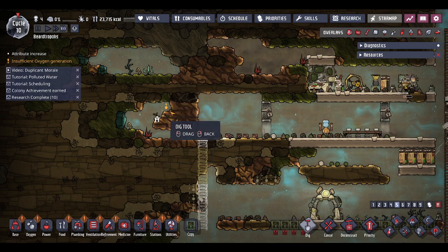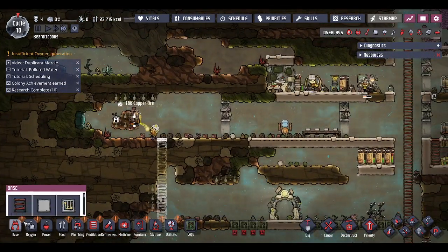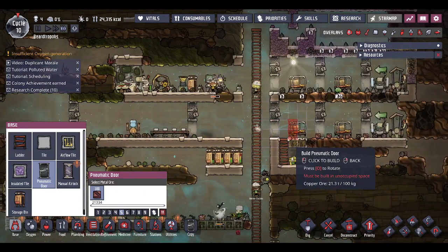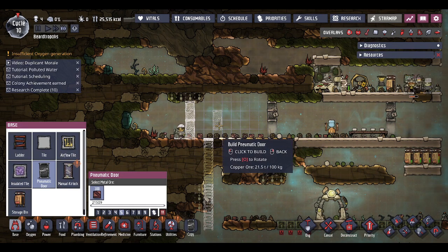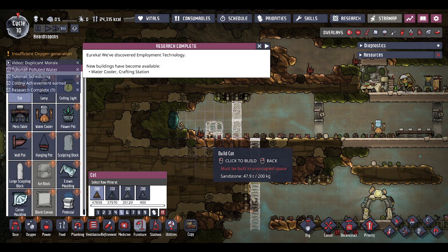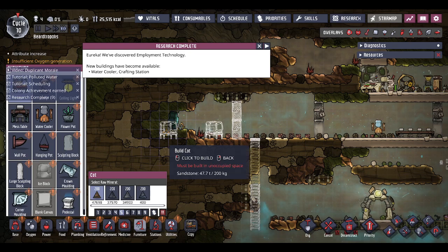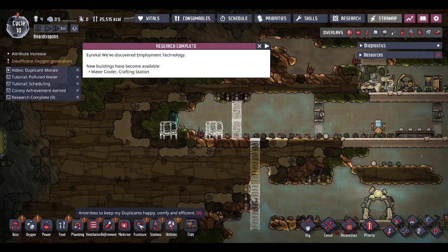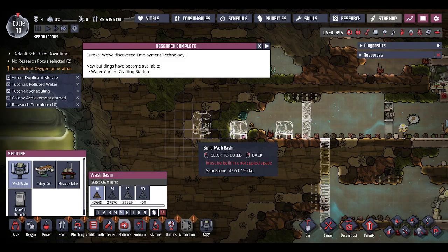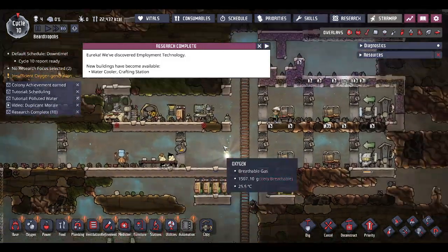Let's dig this out - I want this to be another bedroom at some point. We can start to get it built out. We can actually put the bed in as well. For the layout: gap, then door, then wash basin, and then finally an outhouse. So that's the next bedroom kind of planned out. They'll get to it as and when - it's not massive priority.